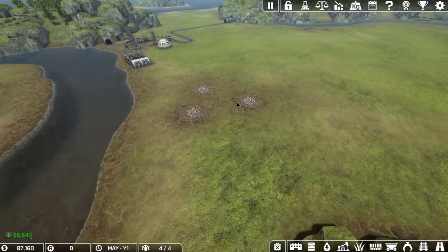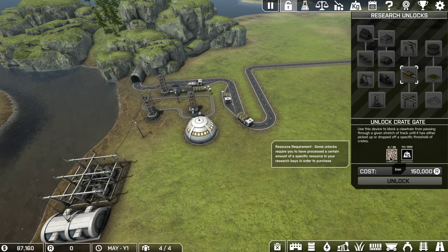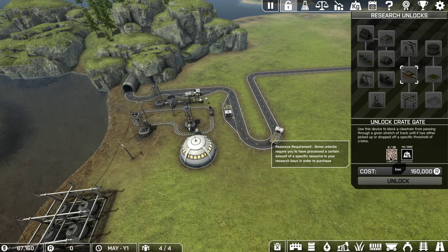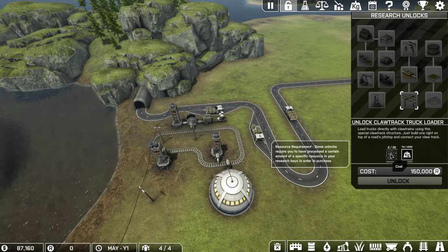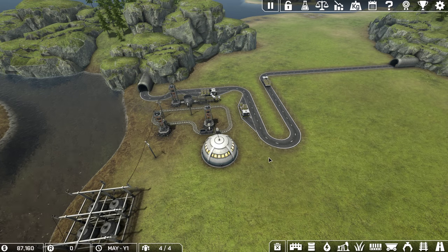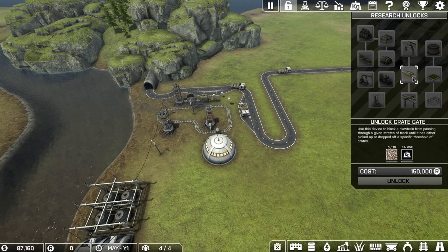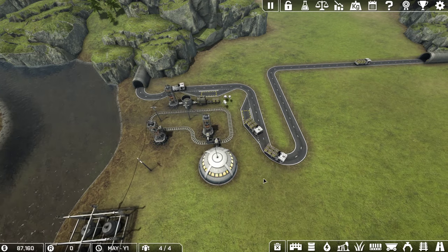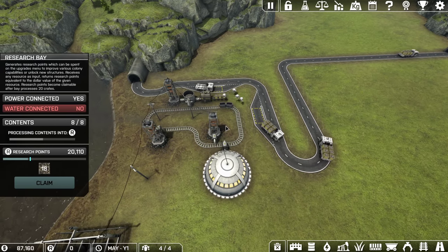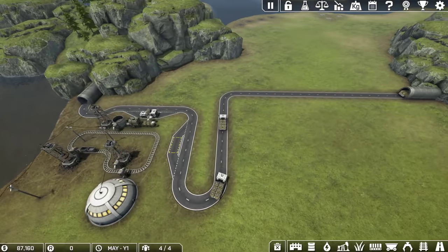I've decided that iron is what I want to get. The crate gate requires you to process processed iron in research, and the claw track requires you to process processed coal. Those are the first two I'm going to focus on because the claw track truck loader and the crate gate are prerequisites that will fundamentally change how efficiently you can create factories and export material — very, very important.